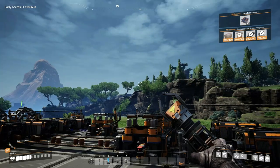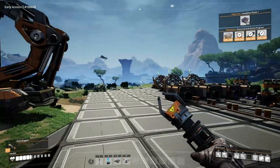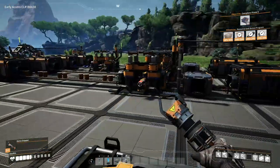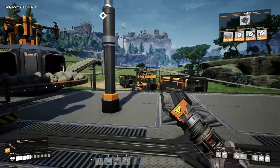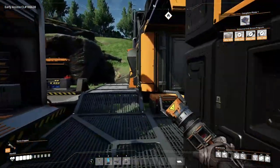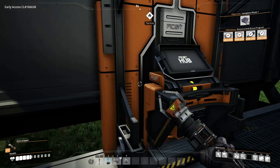Alright, so last episode we were handing in materials for the resource sink bonus program and completing phase one. So that's our advanced plate things that need to go in here. Let's go and hand in the last couple of concrete — cement, whatever it's called in this game — because I should have them in my inventory now. Let's go hand those last couple in. There we go, hit the button.